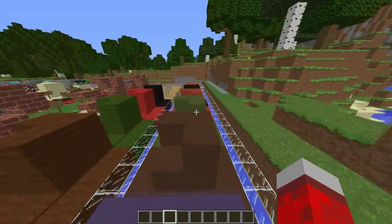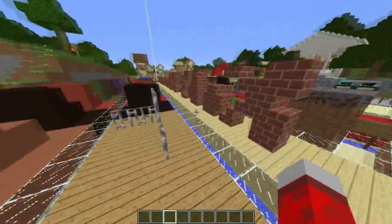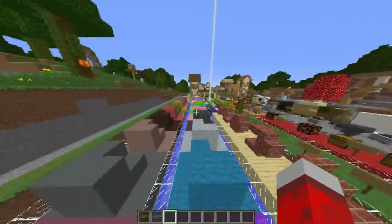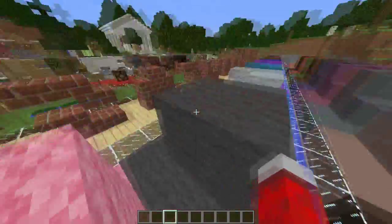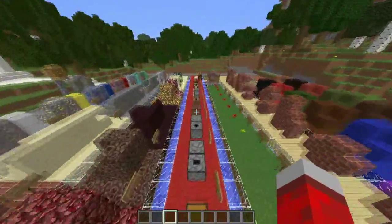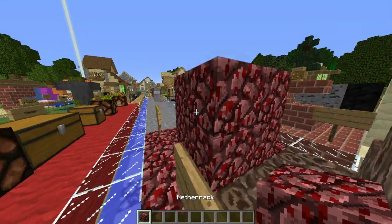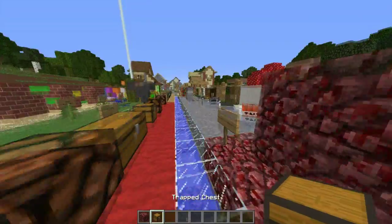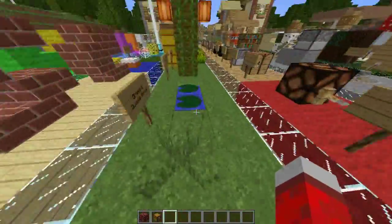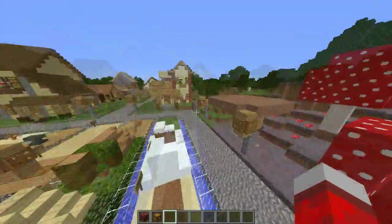Hey, what is up guys, this is LidusGaden here and welcome back to another episode of Resource Pack Review. Today we're going to be reviewing Faithful 32 by 32 pack. This is a very good texture pack — it's not very different from default Minecraft, but everything looks a lot smoother. The grass looks nicer, the water looks nicer — just everything looks a lot smoother.